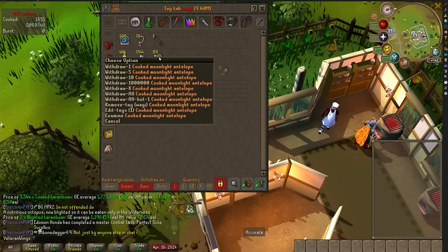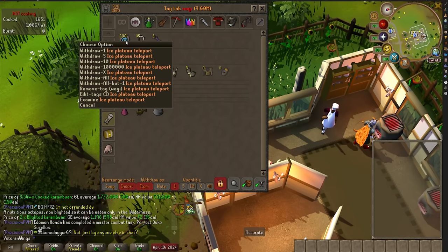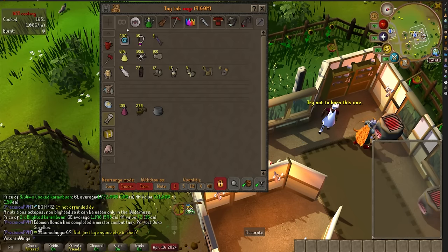Now that we've cooked all our food, I went ahead and set up a tag on Runelite for everything I thought I might need for the Wilderness Agility course. The fastest way to get there is going to be the Ice Plateau Teleport. These are only about 2k GP each on the Grand Exchange, so definitely worth buying. I'm thinking we're going to want a Wilderness Sword to cut any webs — I'll explain why in a minute — but let me just get my inventory set up.